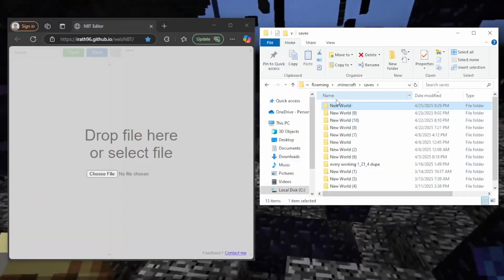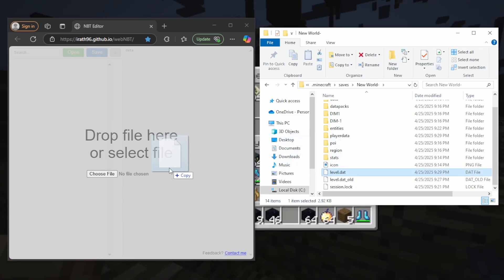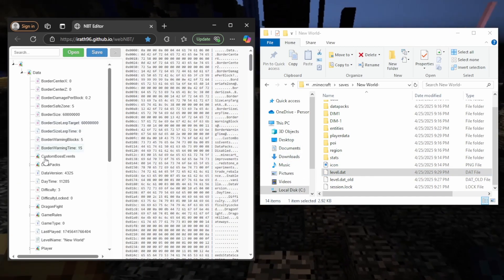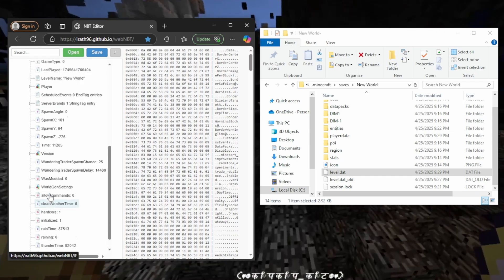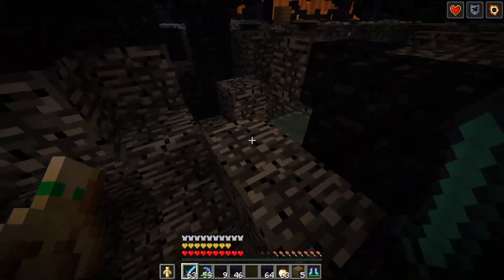The basics on how this works is that you'll open up your save file on your world, find level.dat, and then drag it into this GitHub. Then many things will show up and you can edit all of those, so I'll teach you what each of them do.